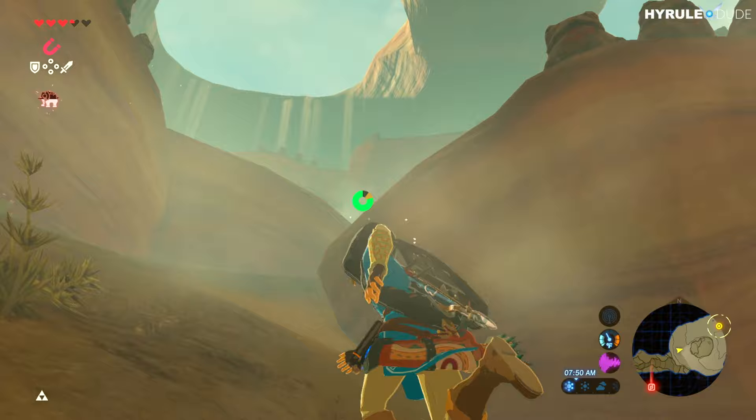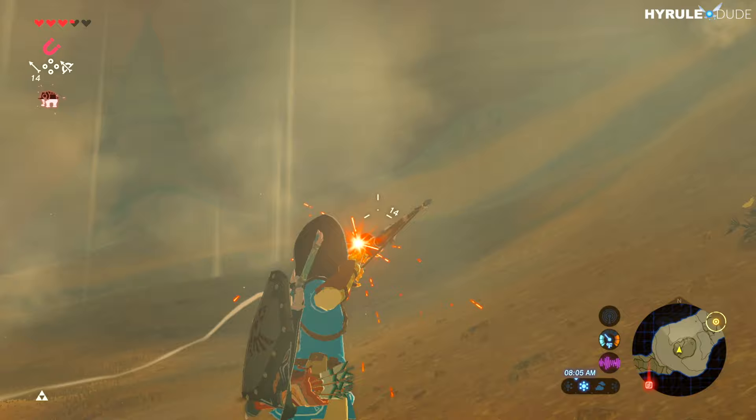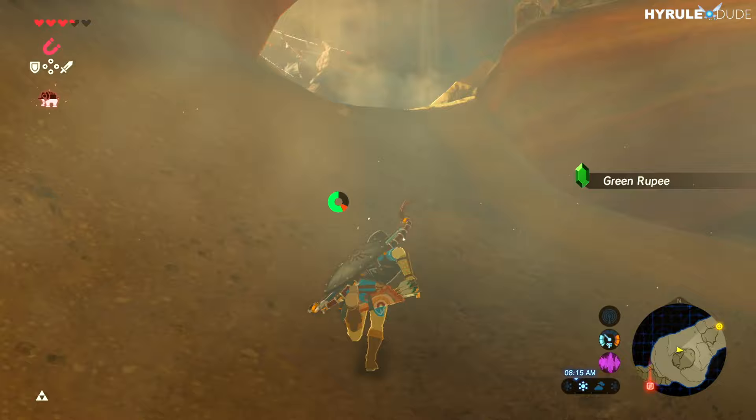This is where you'll start encountering Yiga Clan popping up out of nowhere, so make sure you're prepared. What I usually do is pull out a bomb arrow and blast them in the face — this dude just got demolished. Make sure to pick up the mighty bananas, rupees, and the duplex bow, which is a multi-shot bow that shoots more than one arrow at a time.